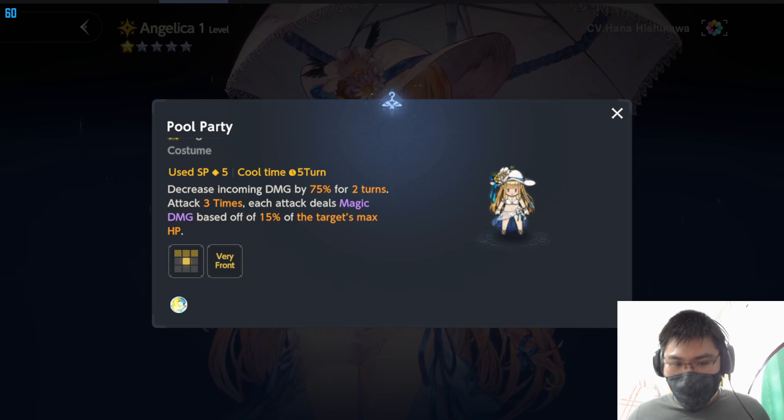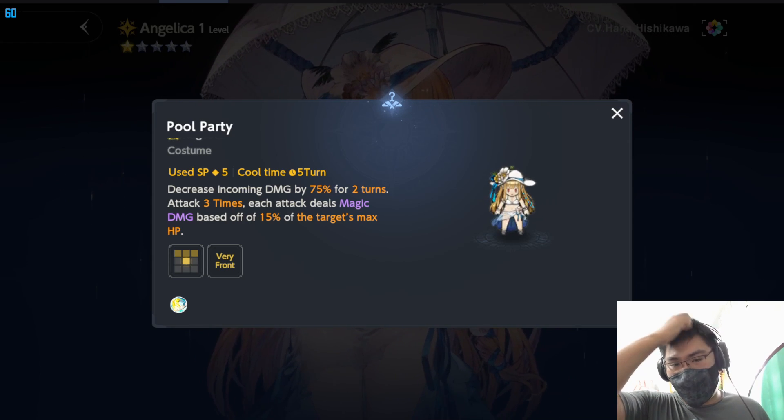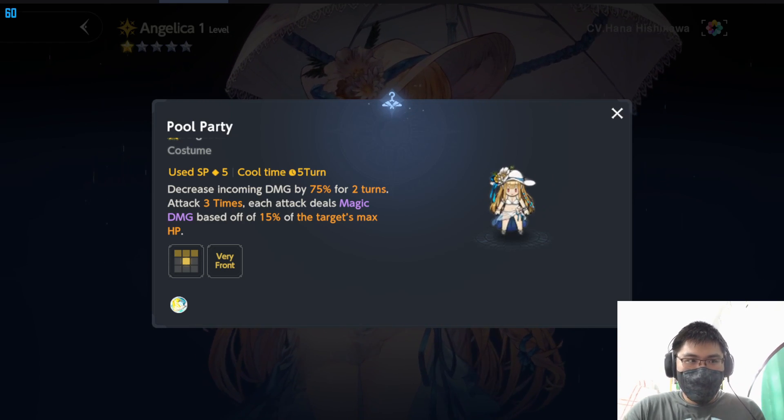More importantly, this character has decreased incoming damage by 75% for 2 turns, and it attacks 3 times. Each attack deals magical damage based off 15% of the target's max HP. So in a sense, the damage is fixed. But the issue is this costume has its own damage reduction built in, so it's like an inbuilt tanker that's able to deal damage, which is just insane.